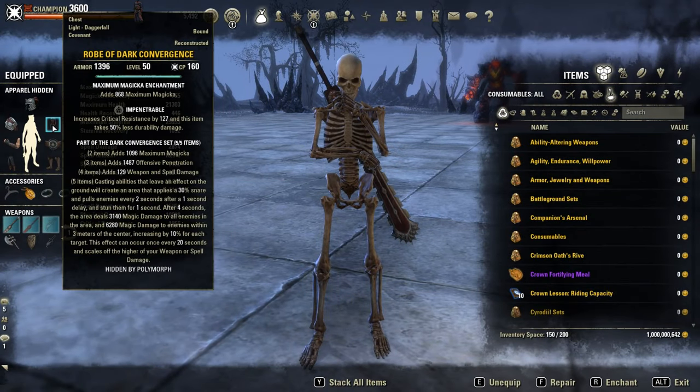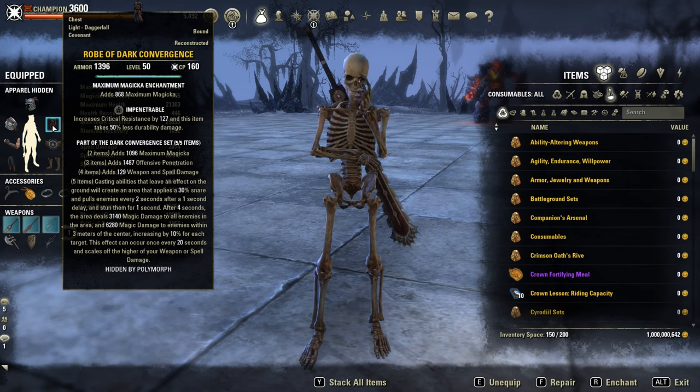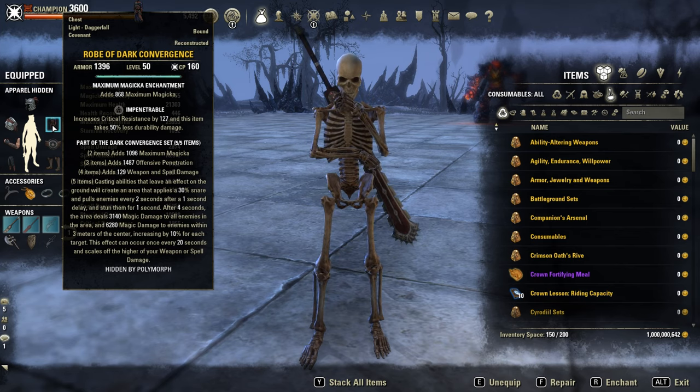Let's start with the first PvP set called Dark Convergence. It gives magicka, pen, weapon and spell damage. The 5-piece set bonus: casting abilities that leave an effect on the ground will create an area that applies a 30% snare and pulls enemies every 2 seconds, after a 1-second delay and stuns them for 1 second. After 4 seconds the area deals magicka damage to all enemies in the area and magicka damage to enemies within 3 meters of the center, increasing by 10% for each target, with a 20-second cooldown.